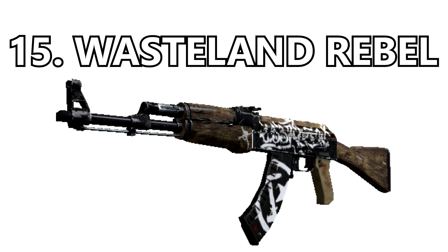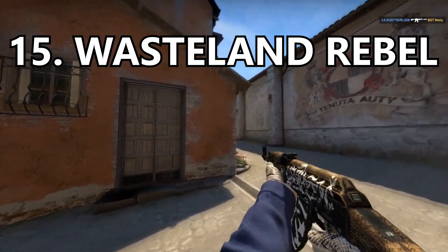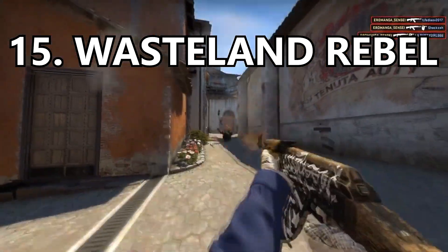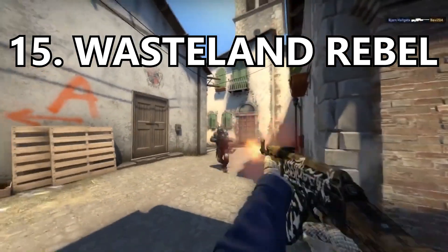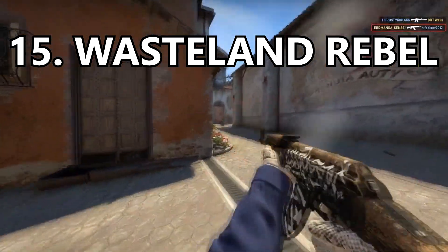Coming in at number 15 is the Wasteland Rebel. I think this skin was always meant to be on the AK — it's a great terrorist-sided skin and the white graffiti on the stained gritty wood looks great. It was really just made for the AK because it is a rebel skin. It looks very terrorist-sided and just would not work on a CT gun.